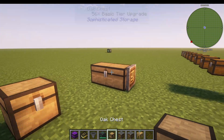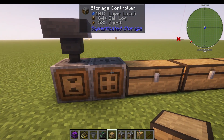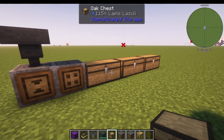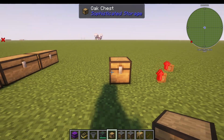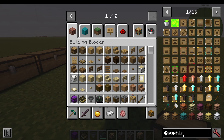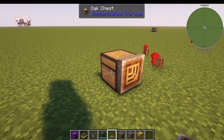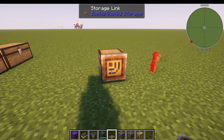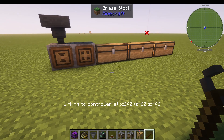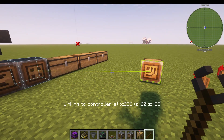What if you wanted to do a chest over here? We can do that, but remember the storage controller will only link storages that are connected to it — like these three, up to 15 blocks away. But this one here is not touching it. What we can use for that is something called a storage link. I shift click it onto the chest, get my storage tool, scroll through to linking to controller, right click this controller and right click that link. And as you can see, those two are linked.